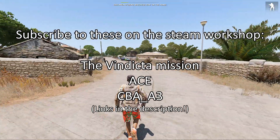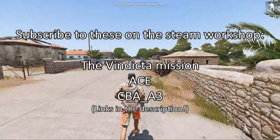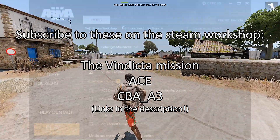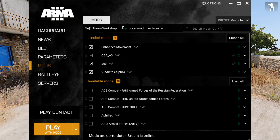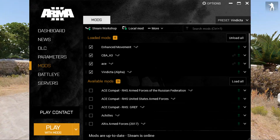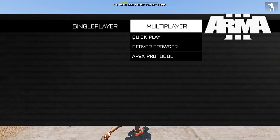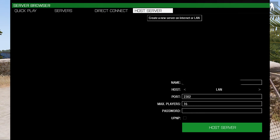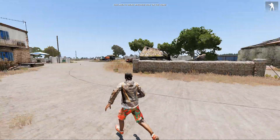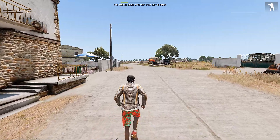Basically, you want to download the mission file, ACE, and the community-based add-ons pack for ArmA 3. I'll link all of those in the description. Have them all installed in your ArmA 3 launcher, make sure they're all loaded. Then get into the game, go to multiplayer, server browser, host a game, start a game on LAN, and then pick Vindicta out of the pile. Follow the on-screen instructions and you're in. It's literally that simple.